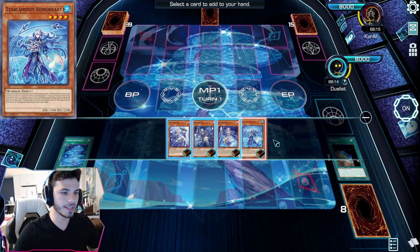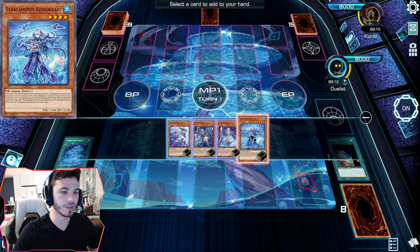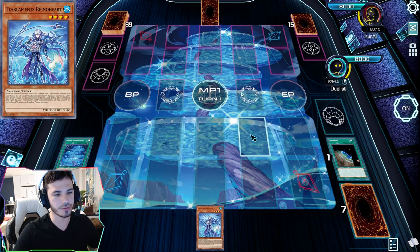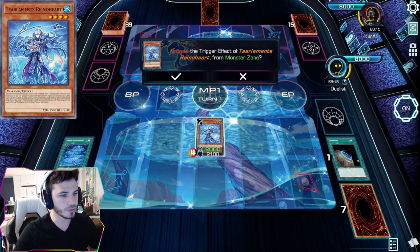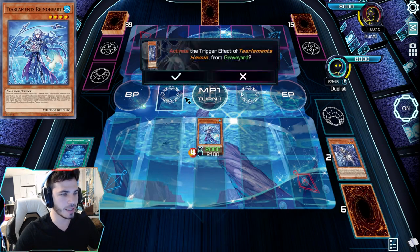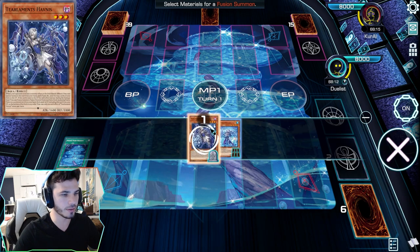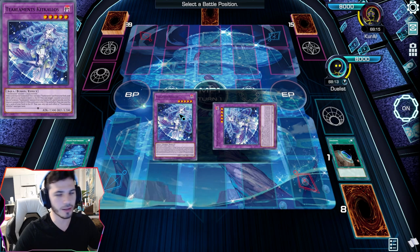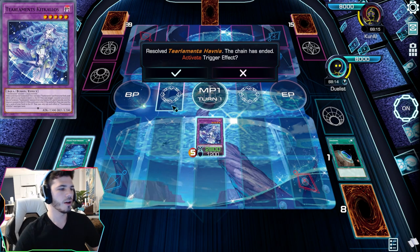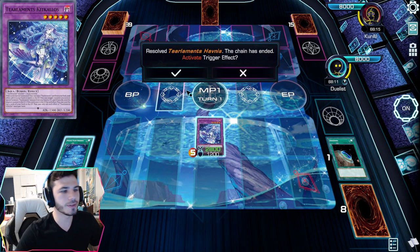Sticking with one-card combos: you have Terraforming or the Field Spell, which lets you add any tier element monster to your hand — of course it's going to be Rhino Heart if you have no cards, because Rhino Heart is your foolish burial, your Armageddon Knight. When you summon Rhino Heart and make Kit Kolos, the difference when you have the Field Spell on the field is that you want to consider the things you can pop with it.